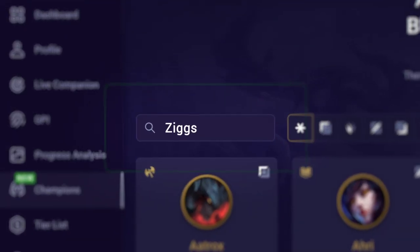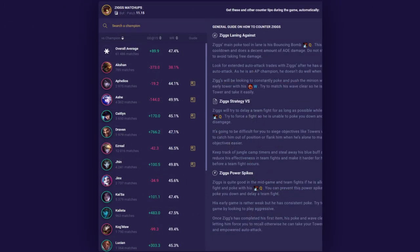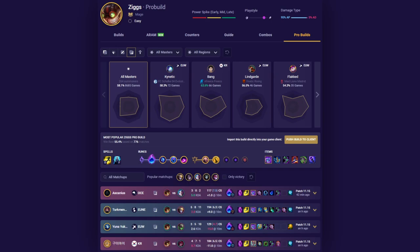If you're interested in learning more about Ziggs or any other champion, then head on over to the Mobalytics website where you can see everything you need to know including builds, combos, pro builds, tips and more.